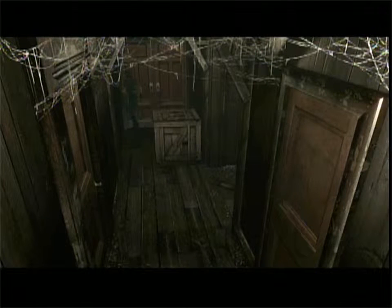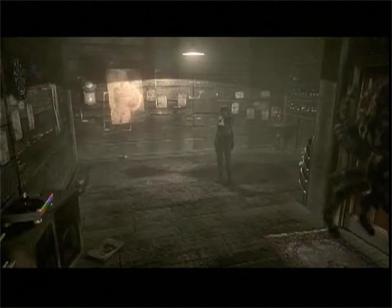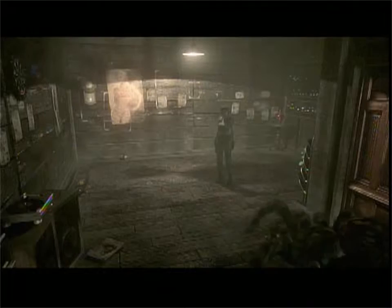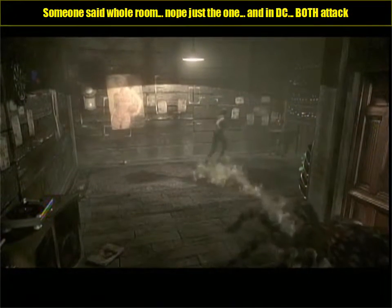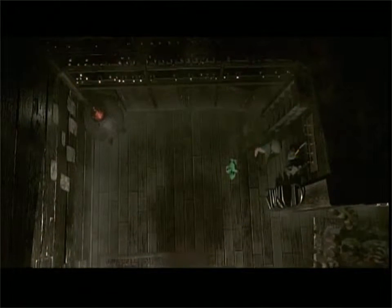That box is pushable. In this next room, as soon as you enter, we're gonna move away. I had to make a correction with this area. That spider won't hurt Jill. Okay, second correction — he will try to hurt Jill.